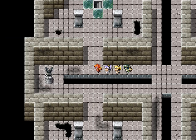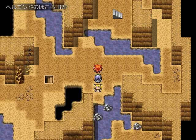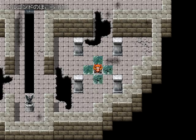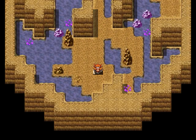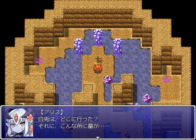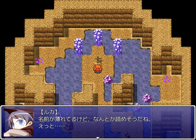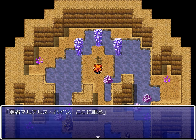No white rabbit, but anyway — guess she got away again. Better give up and go home. Or we can interact with this grave she led us to. Where did that white rabbit go? And there's a grave, in such a place. The name's fading, but you can just barely read it. The hero Marcellus Hine rests here.